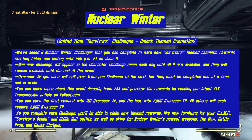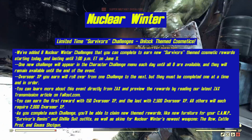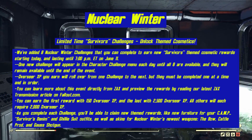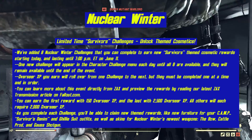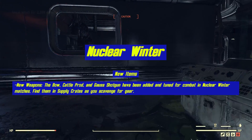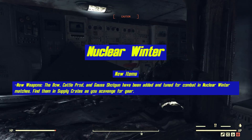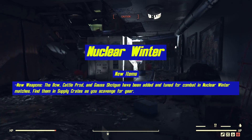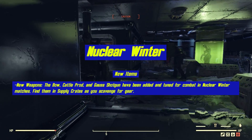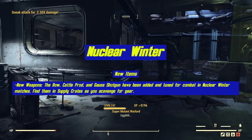You can earn the first reward with 150 Overseer XP and the last with 2,500 Overseer XP. All others will each require 2,000 Overseer XP. As you complete each challenge, you will be able to claim new themed rewards like new furniture for your camp, Survivor's Denim, as well as skins for Nuclear Winter's newest weapons: the Bow, Cattle Prod, and Goss Shotgun. These three weapons have been added and tuned for combat in Nuclear Winter matches — find them in supply crates as you scavenge for gear.